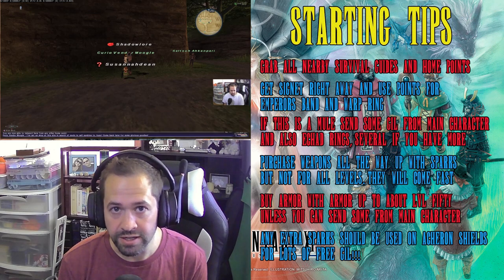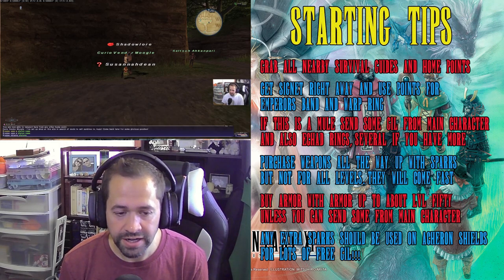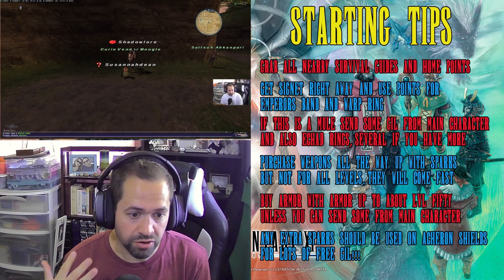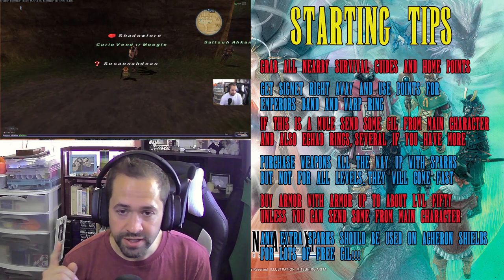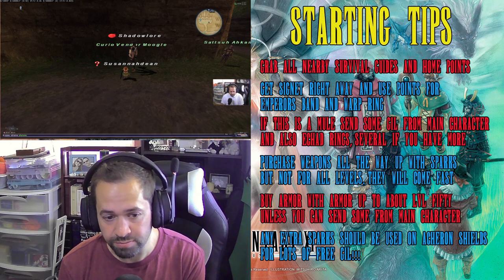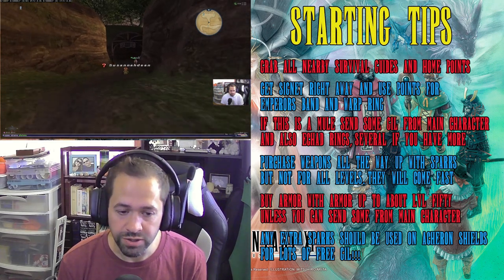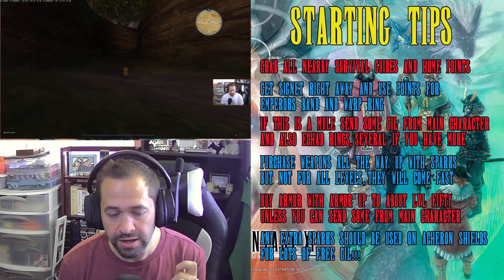If this is a mule and you have a main character with some gil, go ahead and send some gil to speed up the process. If you have any low-level gear you want to experience the old days with, send that along too. Also, if you have E-Chad Rings on your main character — those are the level 1, 30k XP, 150 bonus rings — you can send those to another character on the same account. You can hold one at a time, take it out of the delivery box, step out of your Mog House, use it, go back in, send the ring to yourself, and take another fresh one out to have two uses back to back.